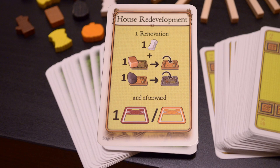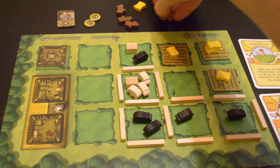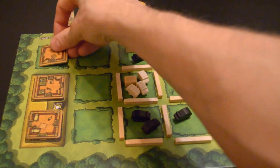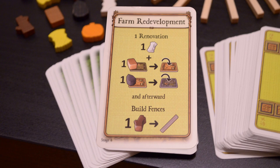The cultivation action space allows you to plow a field and/or sow vegetables and grain. The urgent wish for children action space allows you to take more workers even if you don't have enough rooms. The major improvement action space allows you to play either one major or one minor improvement card. The house redevelopment action space allows you to renovate your house — you must do all rooms at once. Each room costs one reed plus one clay for a wooden room or one stone for a clay room, so three wooden rooms would cost three reed and three clay.